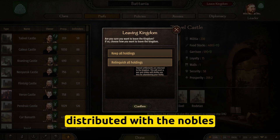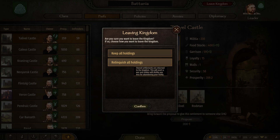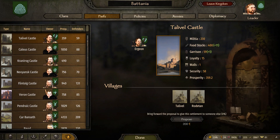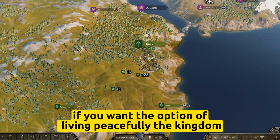If you simply choose to relinquish all your holdings, all your holdings will be distributed through the nobles of that kingdom you have just left. Of course, if you want the option of leaving peacefully, the kingdom tab is one way, but there is also another option.